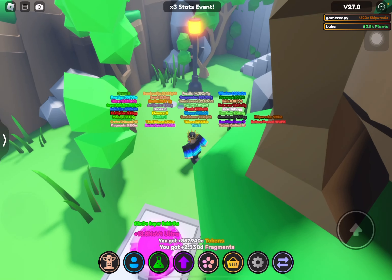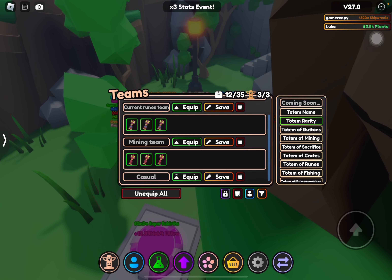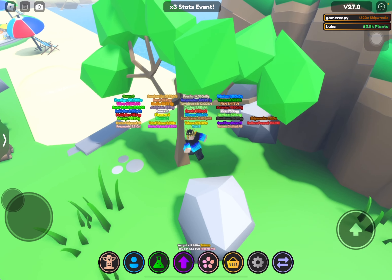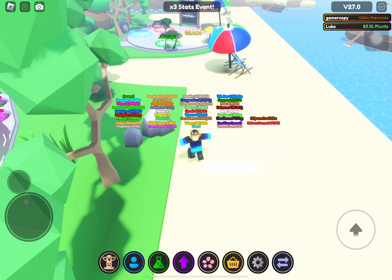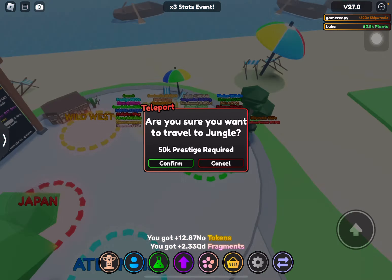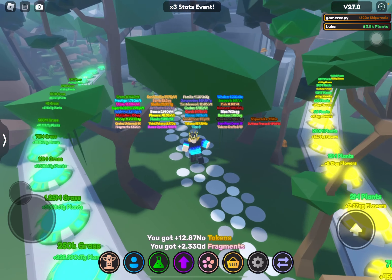I recommend using, if you have the good totems, like the casual one - that's what I call it. Casual is just the Totem of Buns, that's what I would call it, because you would use it a lot. Anyway, that's one of them. I'll show you the next one, which will be in jungle.